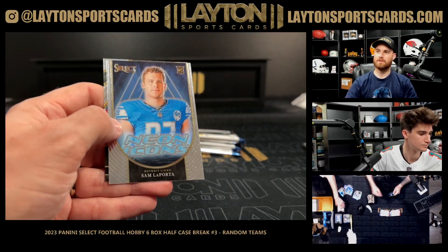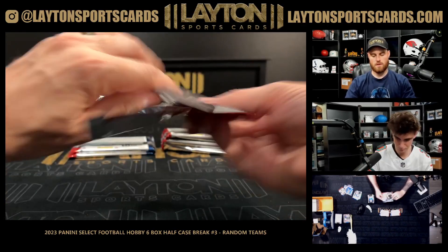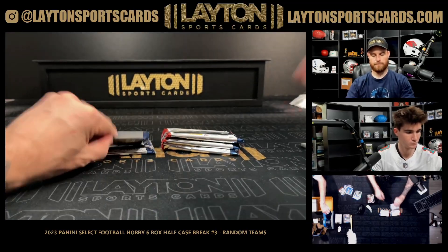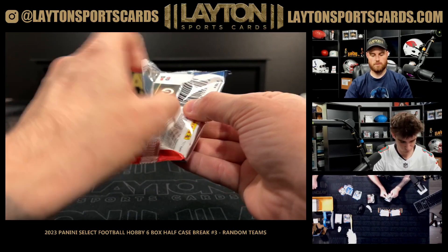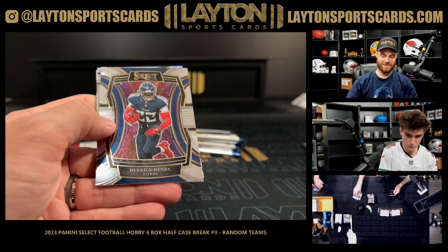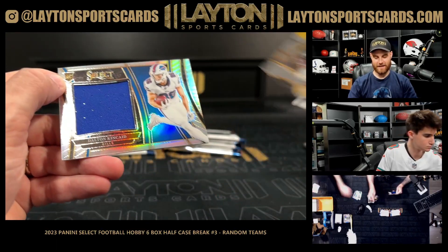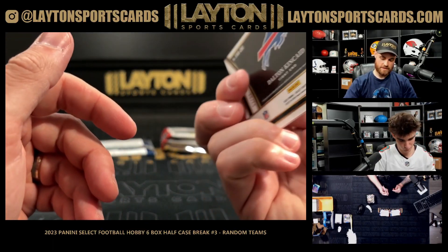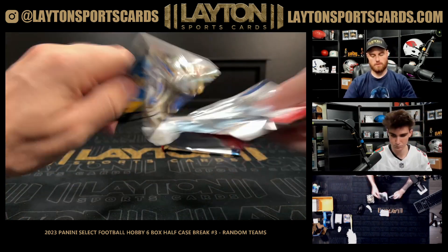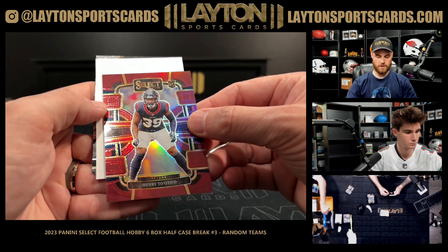Silver Dorian Williams. Silver Kincaid for Buffalo on the jersey out of 99. Silver Derrick Hall rookie for the Seahawks, maroon Henry.